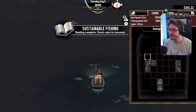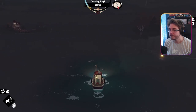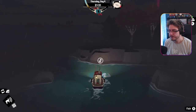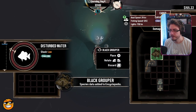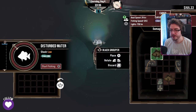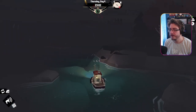Check cabin for bonuses — 10% chance to not reduce fish stocks when catching. Oh! What's this over here? It's a grouper! So there's a chance that I don't deplete this school of fish — interesting.